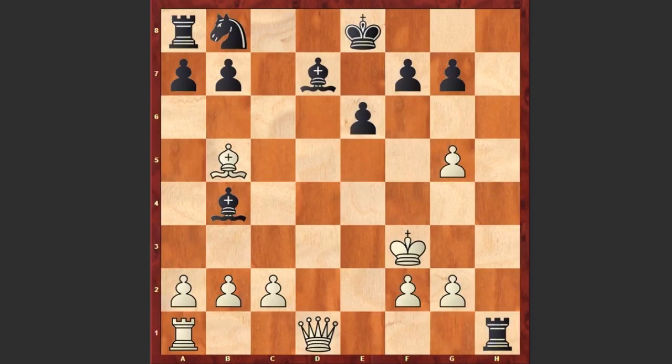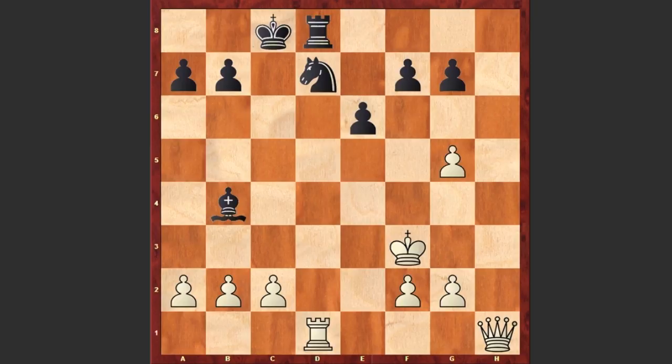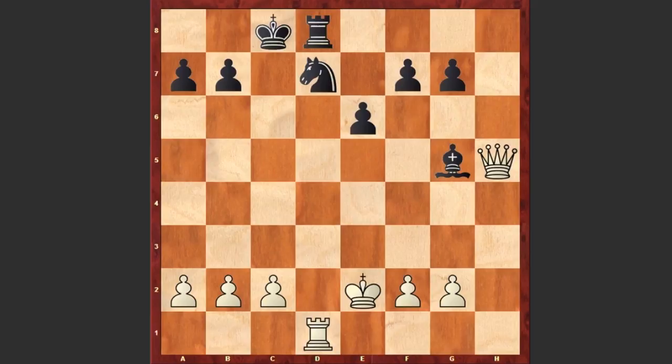Qxh1, castled queenside, Rd1, Be7, Ke2, Bxg5, Qh5, f6, Qf7 — and only now black resigned.